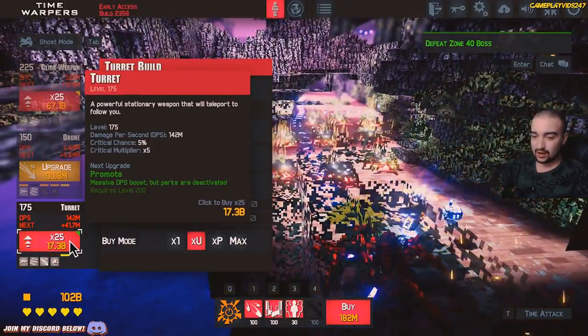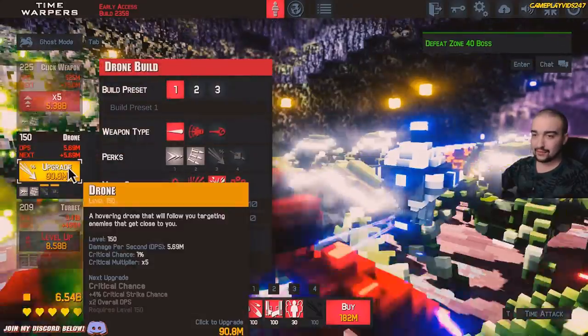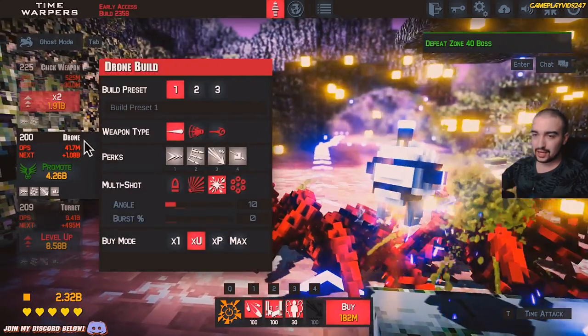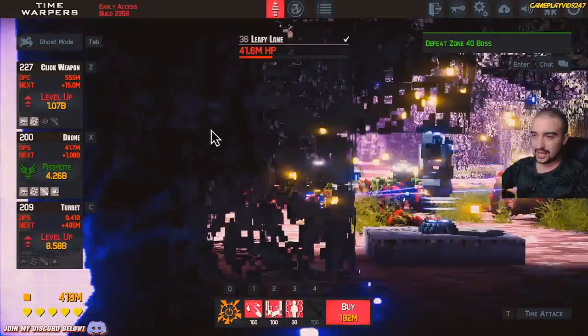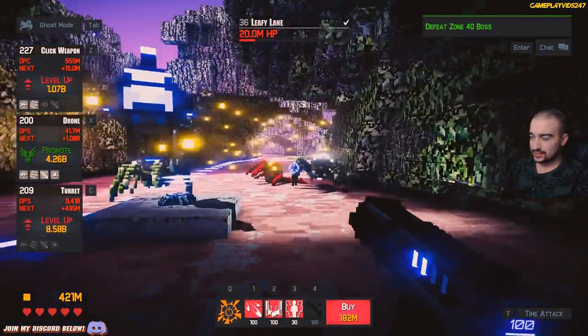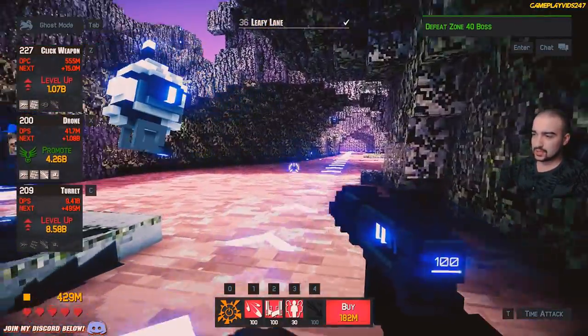I really love the turret. I think it's an amazing ally to have on your team, definitely. And we'll finish up the rest of the upgrades into the drone there, I reckon. Or maybe pump up the click damage again — yeah, we'll do the click damage again. No worries. So what are we up to right now? We're up to zone 36.